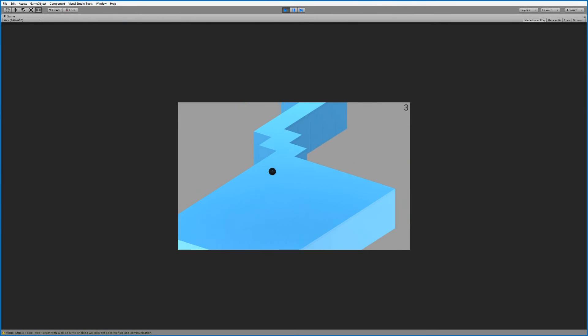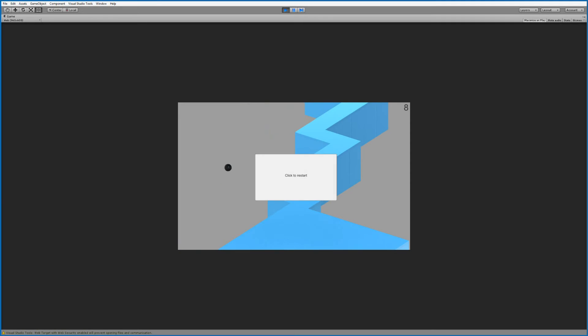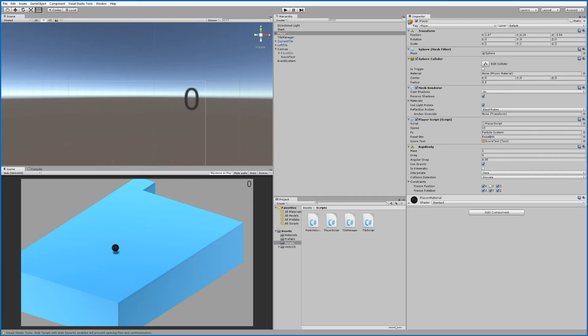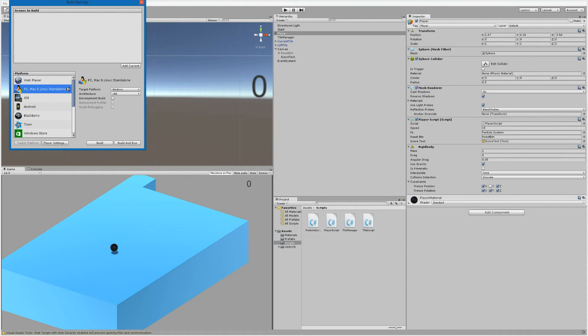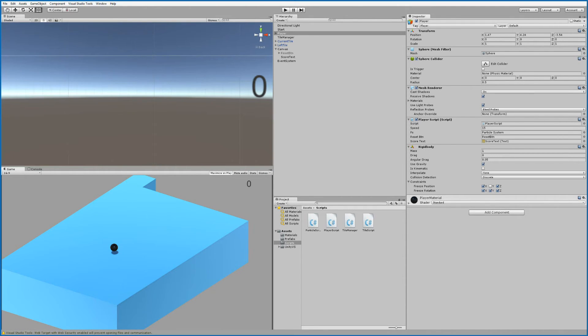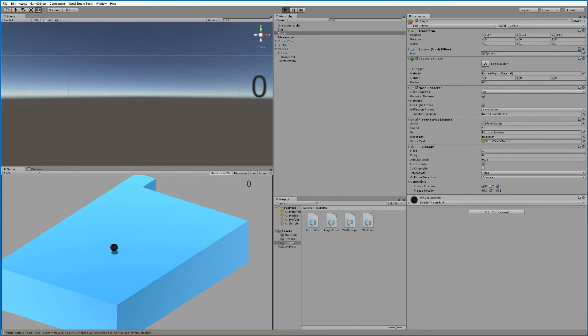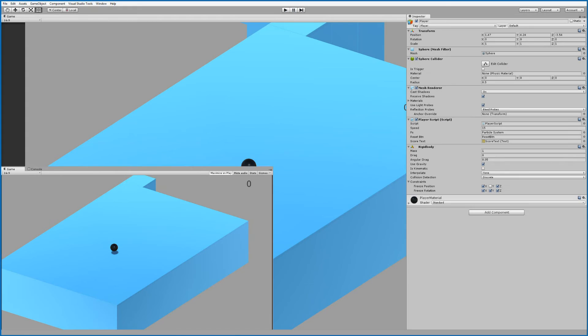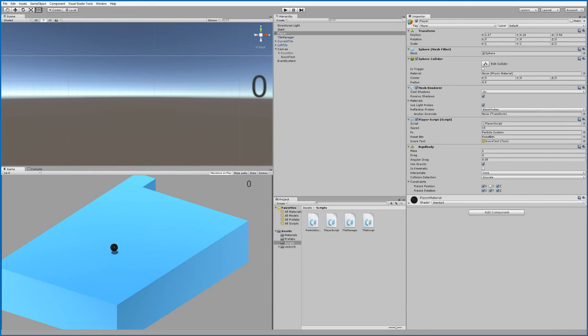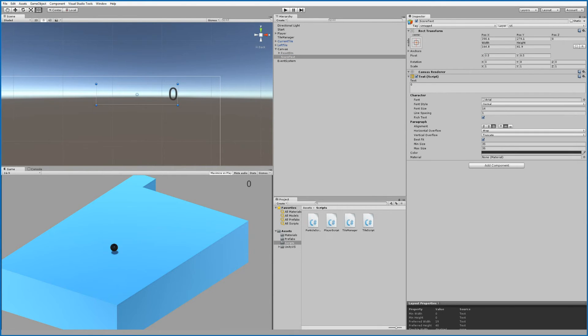Now we have our score, but if you maximize the game you'll notice the score might not be in the right position — it could end up in the middle of the screen. To keep it in the top right corner, select the score text, move it to where you want it, then go to the RectTransform.